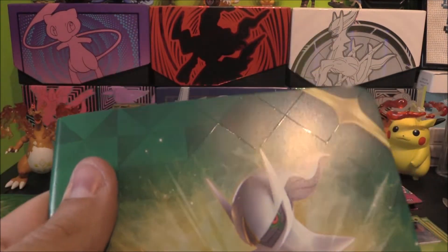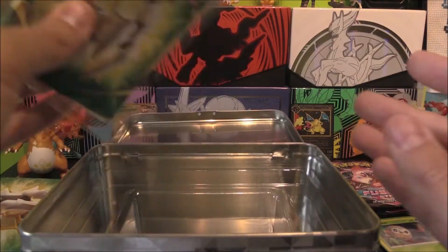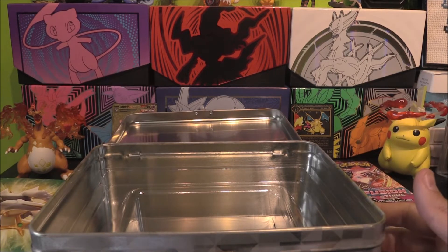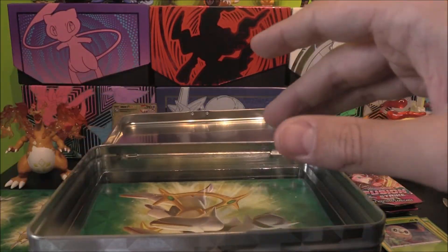Oh, this has got a nice little texture to it - you can probably see that. Very cool. Look how cool that is around the edges - really nice. And then our little holder for any cards or any trades or anything. There's a little holder in there. Oh, they've got rid of the pencils. Why am I getting enthusiastic about it? They've got rid of the pencils - where's my pencils?